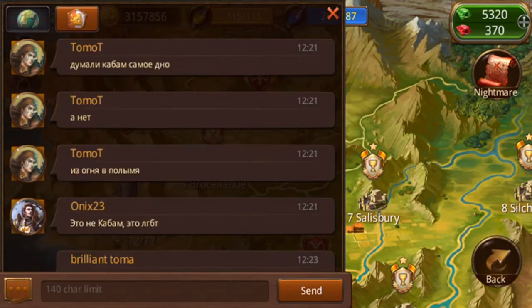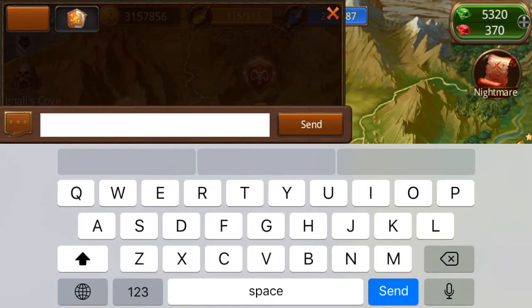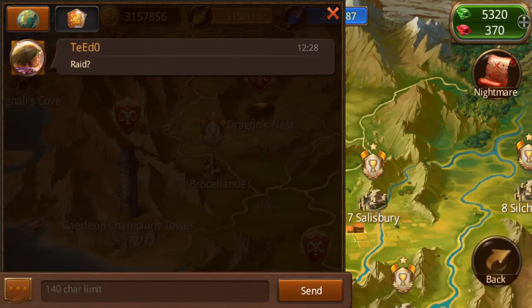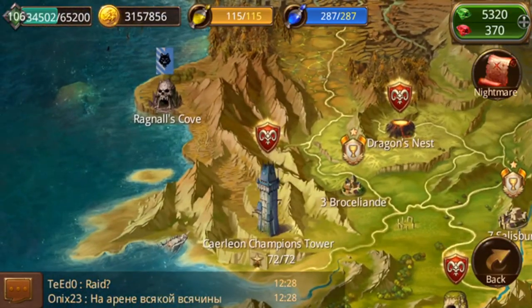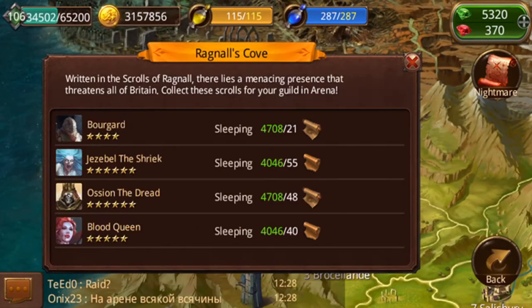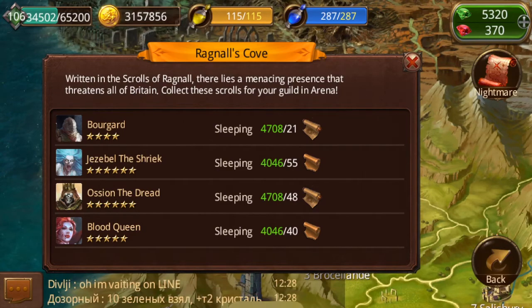Let's go see if anyone's in the guild and if anyone's ready for the raid. The next place I want to show you is Ragnarok's Cove. Ragnarok's Cove is a guild-exclusive place where you can go in and do raids.